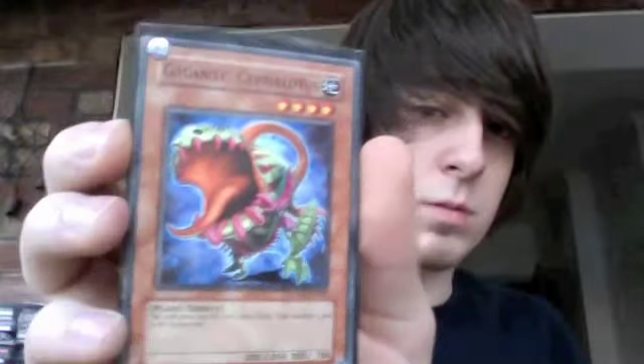Giant Cephalotus — it's really good. Basically, when a plant monster is sent to the graveyard, it gains 200 attack. It's quite useful, and it's got 1850 attack and it's a 4-star, so it's got a high attack anyway.